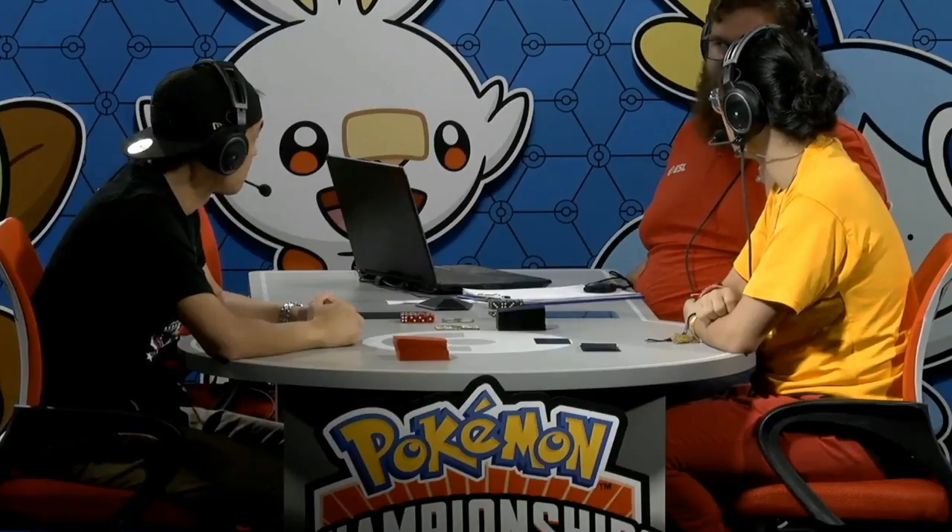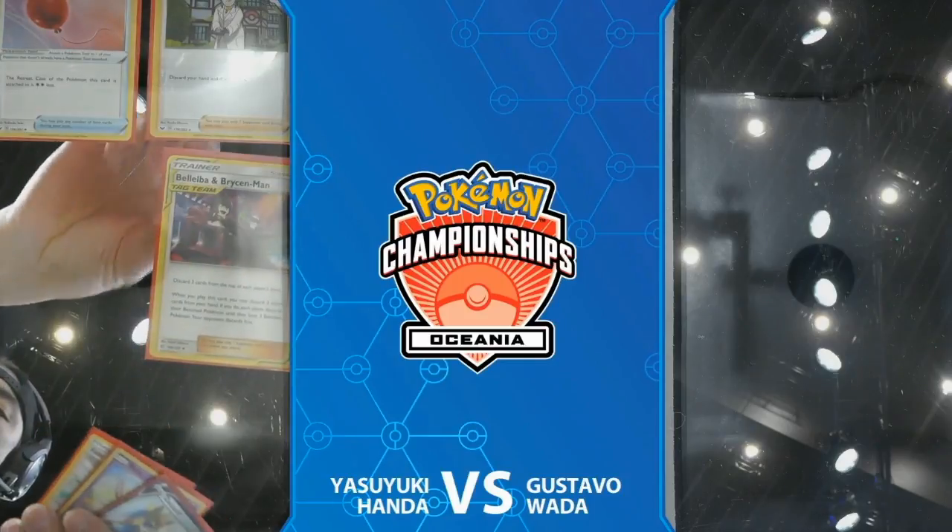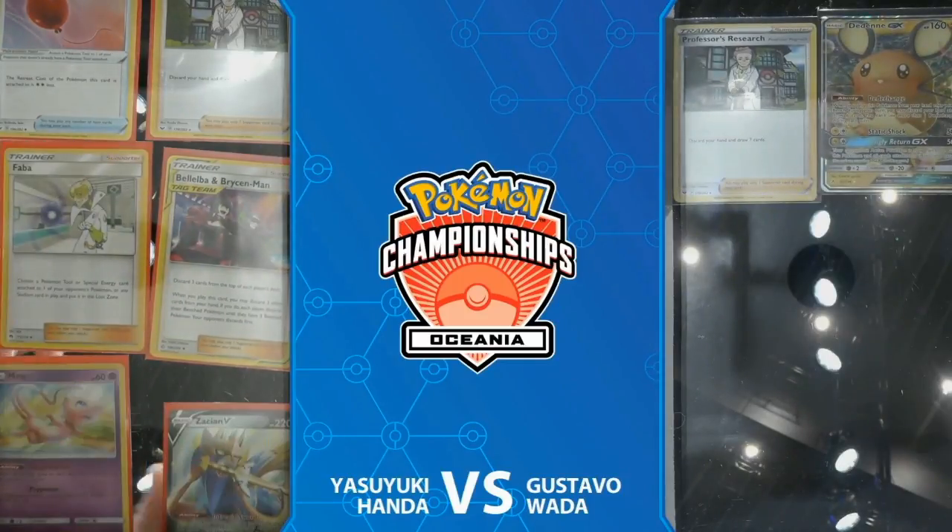It's going to be the Ability Zard deck — which is basically a fire toolbox deck. It's definitely transitioned away from just being focused around the Reshiram and Charizard GX card and plays a whole host of different fire type attackers: basic Pokémon, GX, GX Tag Team, V Pokémon — everything bundled up into one deck.